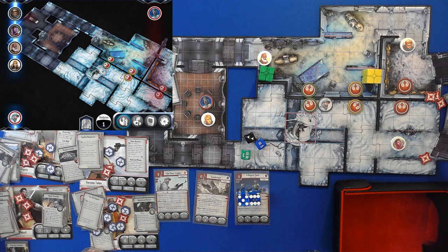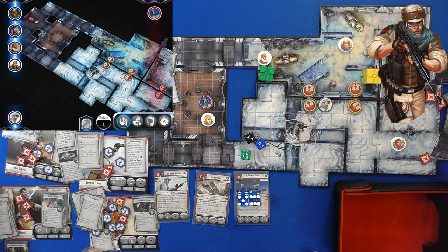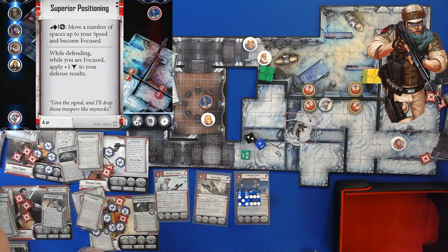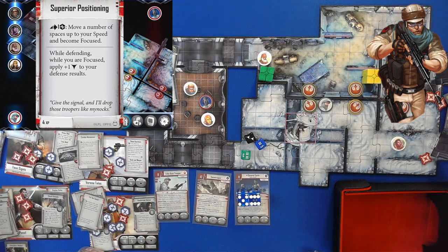Movement number one is going to be done by Finn — moving four spaces. He has plus one speed and plus one endurance while injured, so he moves five. He will take another move of five, then take superior positioning, move five more spaces. He will remove a strain for Lone Wolf, and on top of that, he is focused.